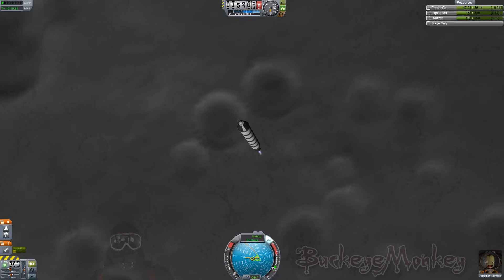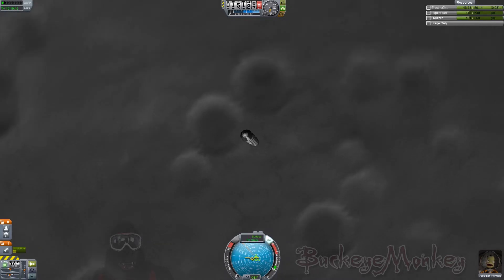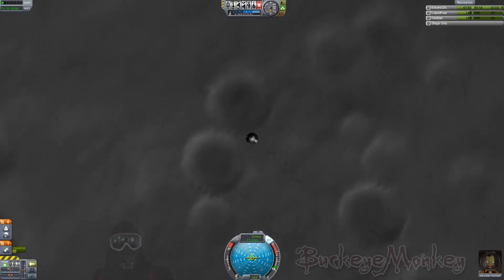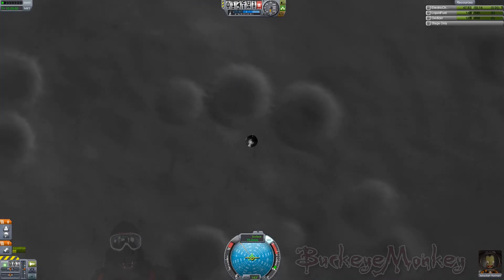I didn't quite like the landing path I was on — I felt like I was a little too close to those craters over there. So I burned laterally a little bit to move myself away, then pushed that retrograde marker right back up on top to kill my lateral movement again. Now once again I'm pretty much falling straight down, although a little further away from those craters.